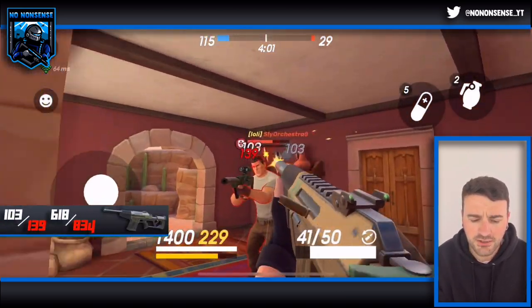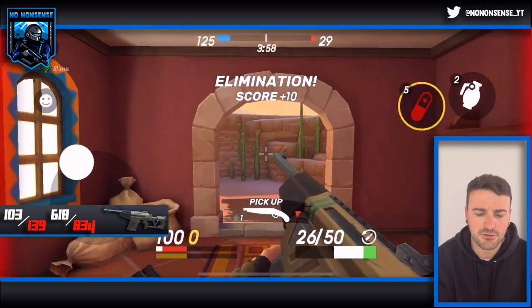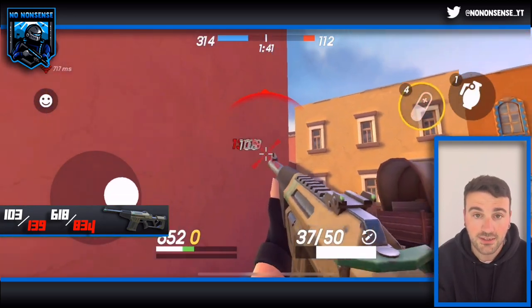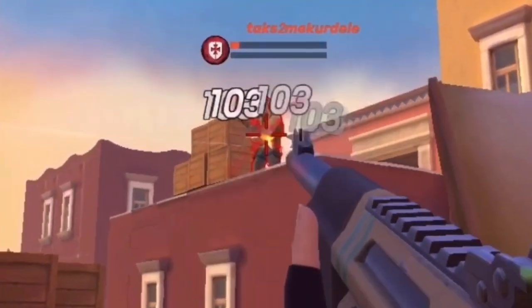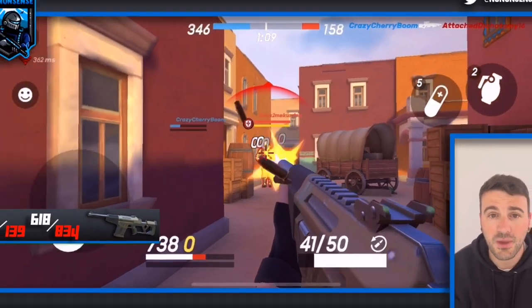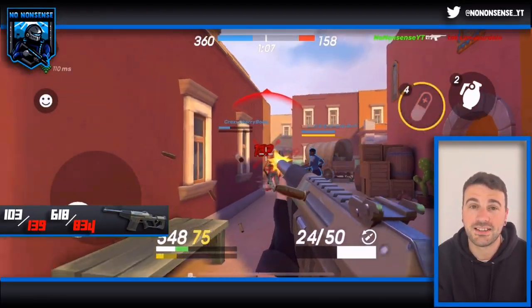Next we're on to the Mamba. The Mamba does 103 to the body and 139 to the head, so that's 618 per second to the body and 834 to the head. The recoil on this gun is always very small and does not change if you move, so it is super accurate. However, you cannot actually look down the iron sights.